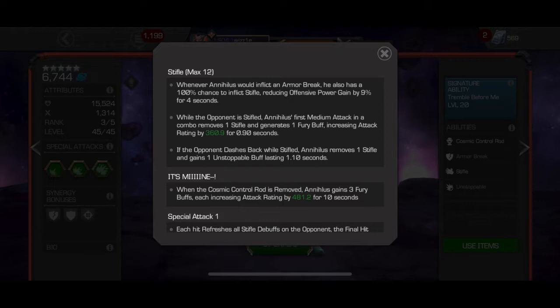Before covering counters, let's talk about what happens if you remove his Cosmic Control Rod — the 'It's Mine' segment. When the Cosmic Control Rod is removed, Annihilus gains 3 Fury buffs, each increasing his attack by 481.2 for 10 seconds. It's a much longer Fury and is designed to be his backup in case all his other tools go away. So if you're using him on attack and you lose your Cosmic Control Rod, know that you're going to gain three Furies instantly. It's not easy to gain Furies as Annihilus as an attacker, but it is a reliable backup mechanic.